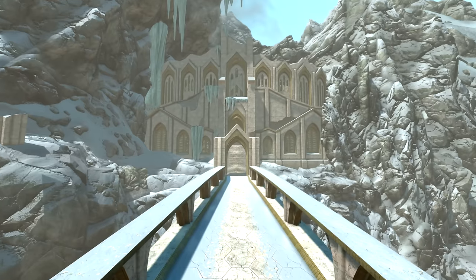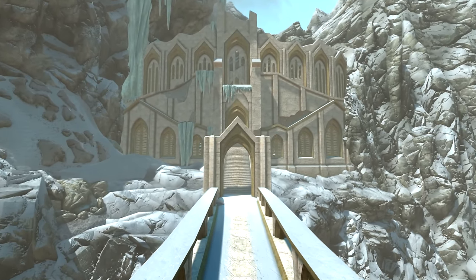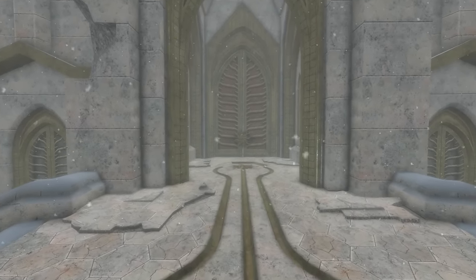Here we can find the Chantry of Auriel, or the Inner Sanctum as it's also known. To gain access, you'll need the Initiate Ewer — but don't worry about that, because the only way to get here is to be on the quest Touching the Sky, and part of that quest involves getting it, so that'll be no problem.